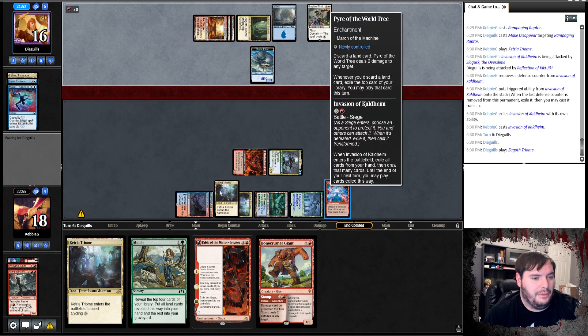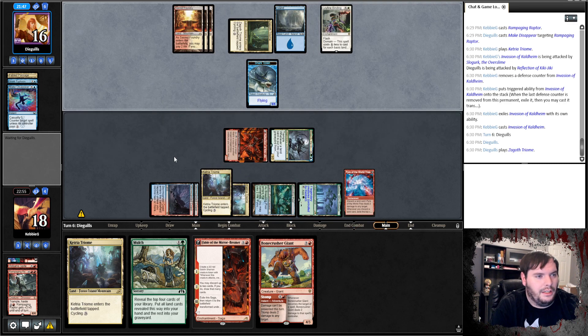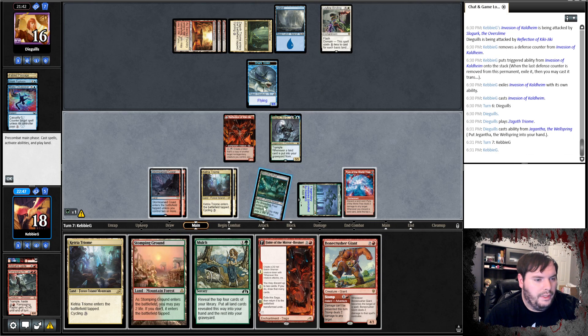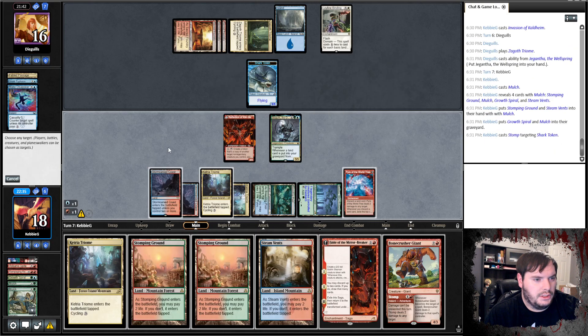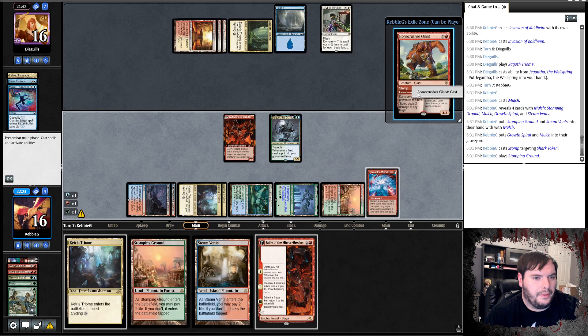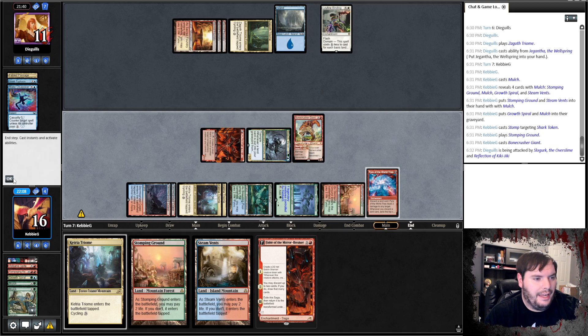Untap, play Stomping Ground, Mulch, Stomp, Stomping Ground untapped. Bone Crusher gets you for five — I have six points of damage in hand. Just pass. Opponent plays Nissa, Hollow Fountain untapped, produces mana. Omnath! That's a good magic card. He gains some life. I think we win. I'm pretty sure of that. Shock here, pitch a land — we have a Bone Crusher now.